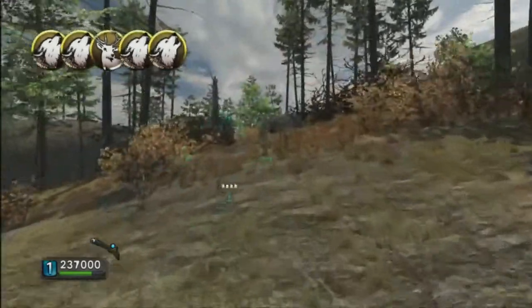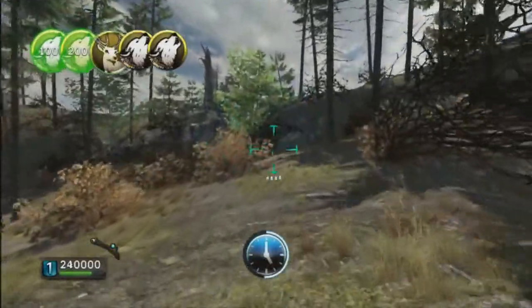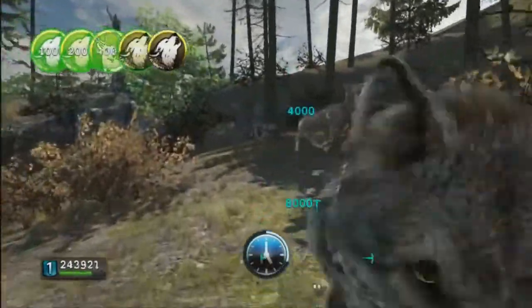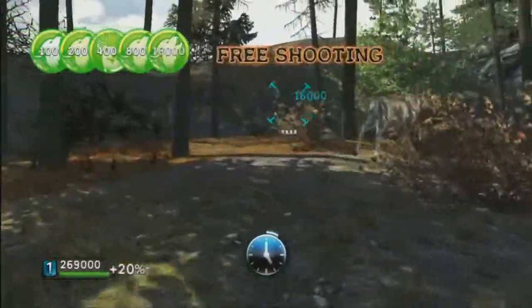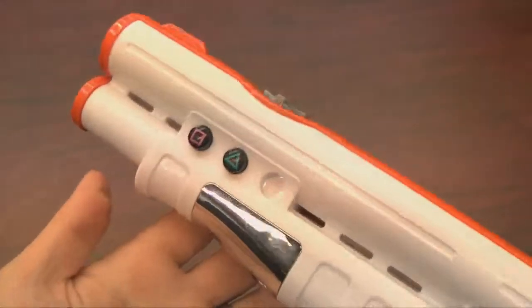I'm the administrator of this facility with these awesome hamburgers. Lando, these burgers are delicious. What is this? Zebra? Nah baby, that's Ugnaught. Anyway, there's no Ugnaught in this game because Cabela's Dangerous Hunts 2013 is a work of fiction.